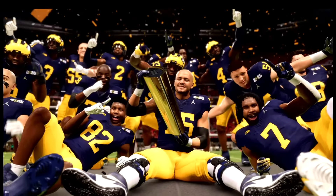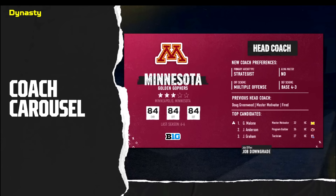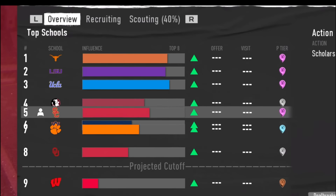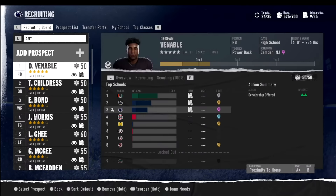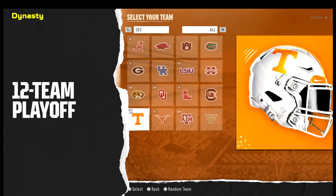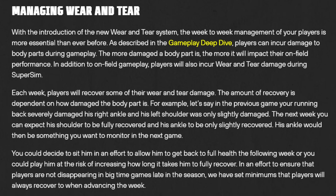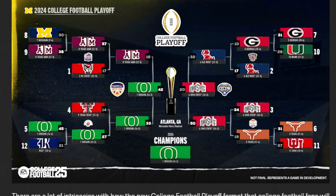Alright everybody, welcome back to the channel, continuing the coverage of College Football 25. I have made videos breaking down coaching staffs and how all those features work, along with recruiting and the transfer portal. Today we're going to break down everything else. We've got features such as player progression, custom conferences, managing wear and tear, and it looks like a lot more.